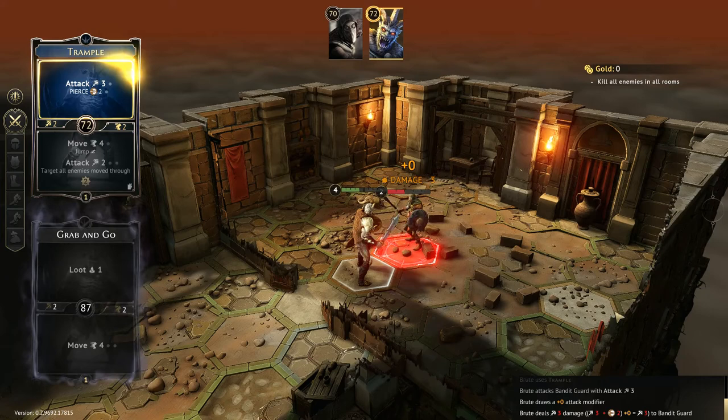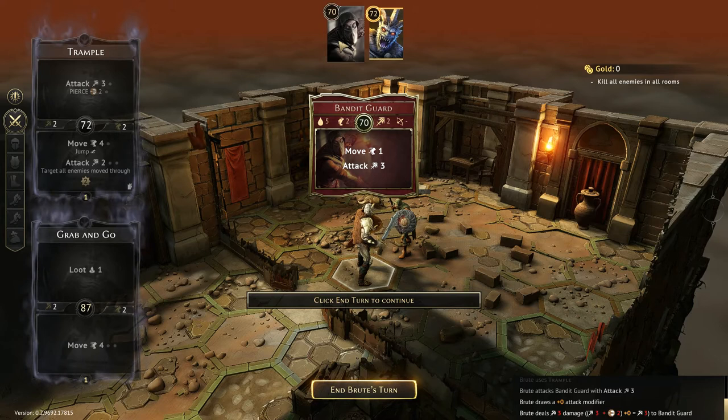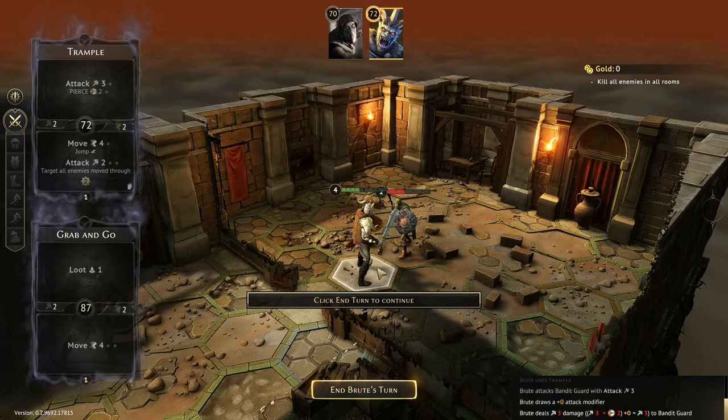We did some damage on him. He has five health — you see that little drip icon there on the left? That's his health. So we got him for three. He has two movement, two attack, and no ranged attack ability. That's what those icons are across the top.